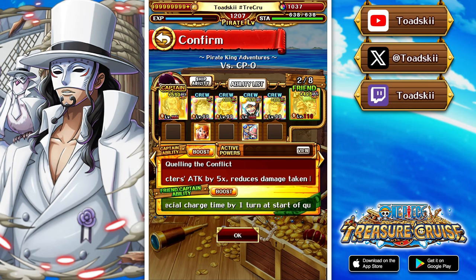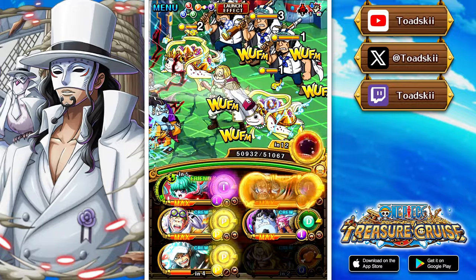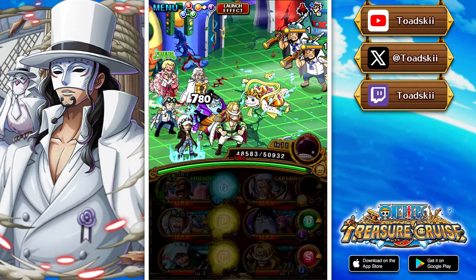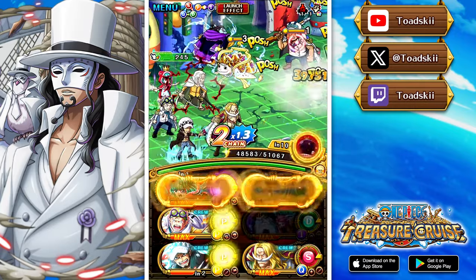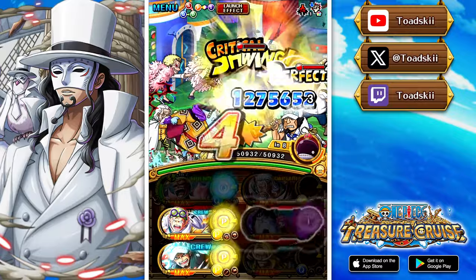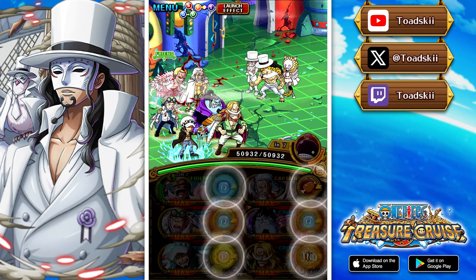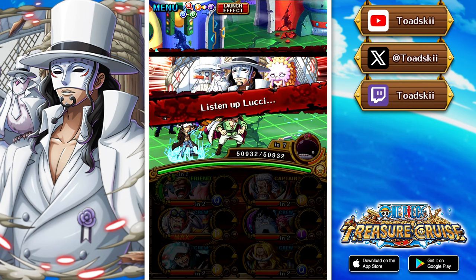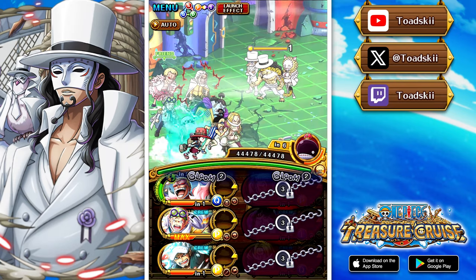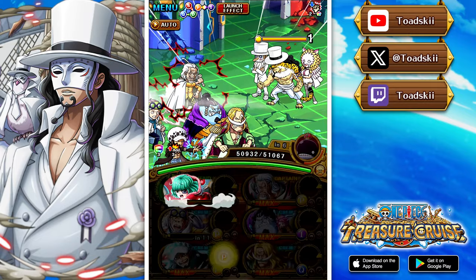Our next team utilizes Doflamingo and Sugar as the friend captain. There aren't a lot of Sugar and Dofi friends out there, but if you find one this is a really solid strategy. Koby handles stage three single-handedly, and on stage four we get inflicted with the stun debuff, so we use Whitebeard to cut crew health — he also provides chain boundary. The legend Nami support attached to Jinbe is important here: the minus-one cooldown lets us deal with the special reverse on stage four. Rayleigh's special gives a full board of slots and an attack-and-all boost that bypasses defensive effects for Cerebral and Fighter characters, so the whole team gets the attack buff.